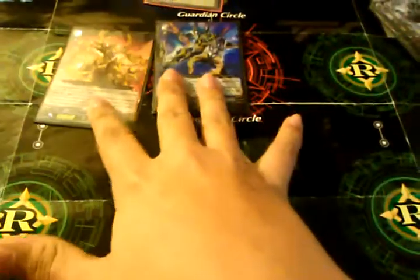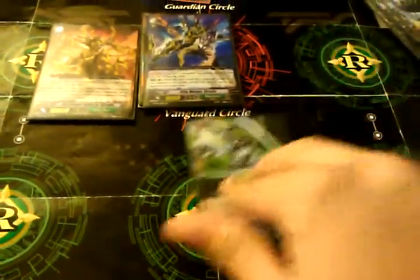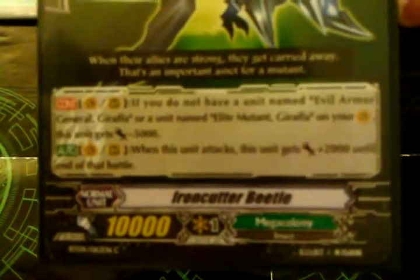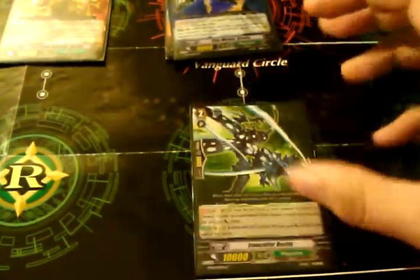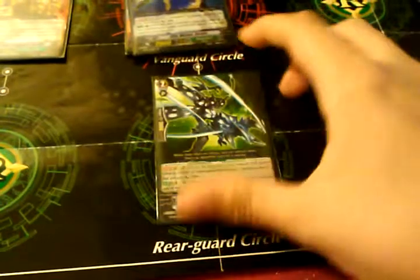One Iron Cutter Beetle. Now, if you have the Grade 2 or Grade 3 on Vanguard Circle and he's in Rearguard, he stays at 10,000. But if you have another Grade 2 or Grade 3 even in a Rearguard, he will get minus 5,000. When he attacks, he gets plus 2,000 — so if you're at just 5,000 because you don't have the other two, he's 7,000.